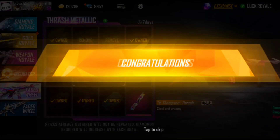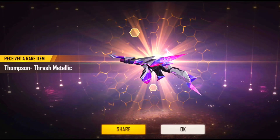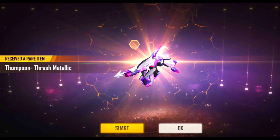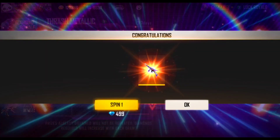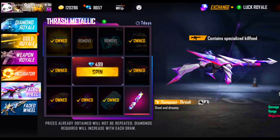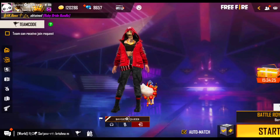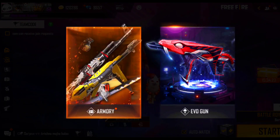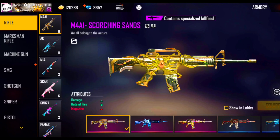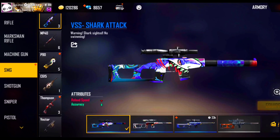Oh my god! Finally, I did not have to spend 499 diamonds! I am so lucky in the faded wheel — love you Garina, I am so lucky!